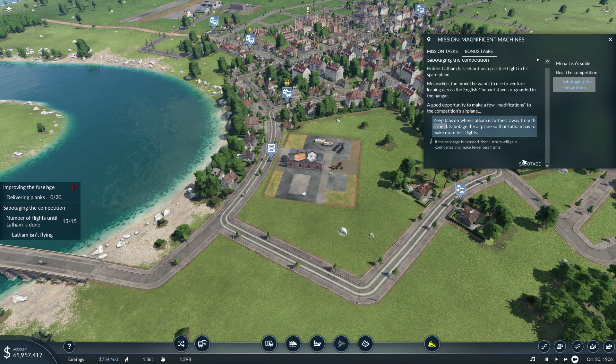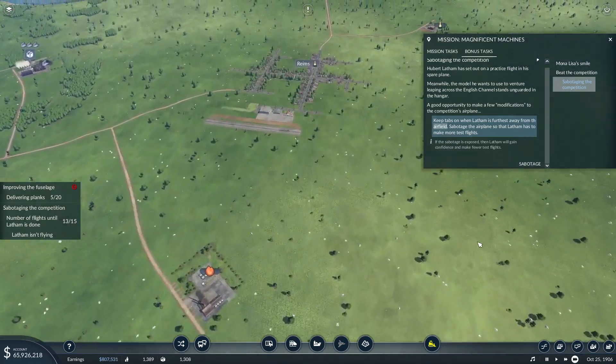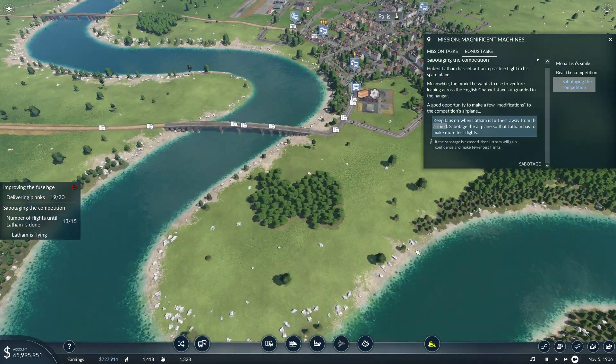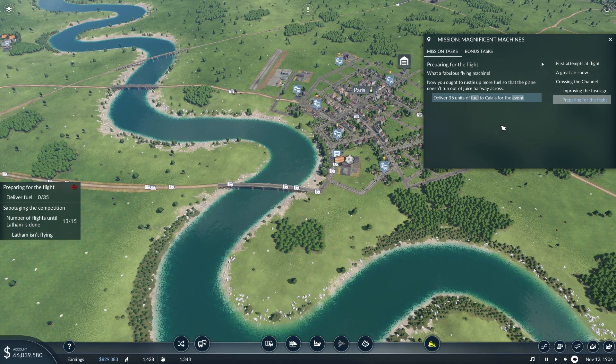Still no planks? Oh there we go. Wait, what? Oh there we go! I couldn't find it and I was like wait, that's not it. Deliver 35 units of fuel to Calais for the event. Okay, well right now I'm kind of — should I just let him do it? Calais is all the way over here and I have to deliver fuel here. Where is the fuel? It's over here. I think I'll do that by train.